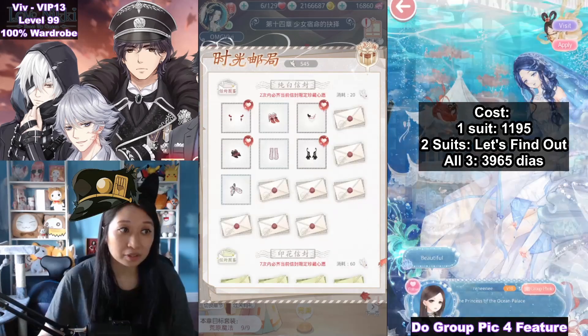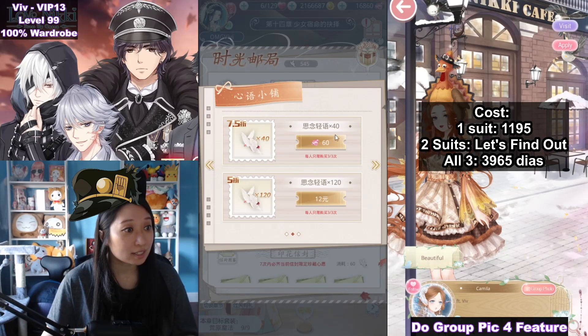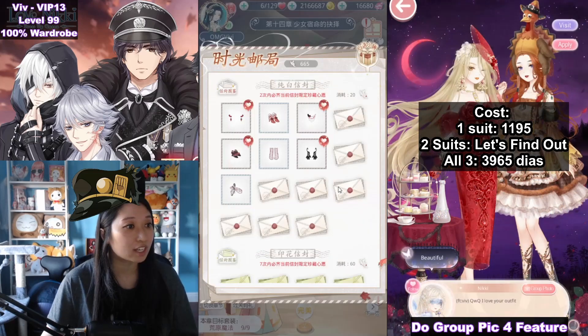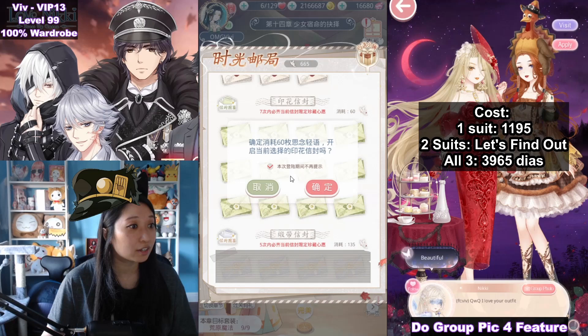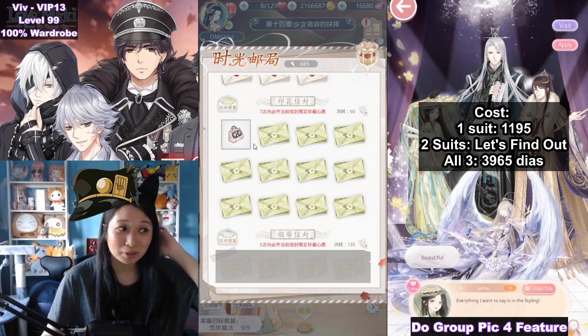Back to the present box — you should have unlocked the next tier of event currency. Spending 60 gems gets you 40 event currencies, and you can do this three times. The next tier hasn't opened yet, so I need to keep opening. This next level costs 60 event currencies to pull from, so it's a little more expensive.